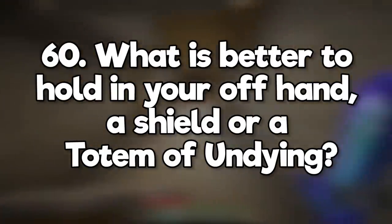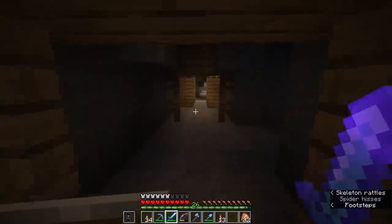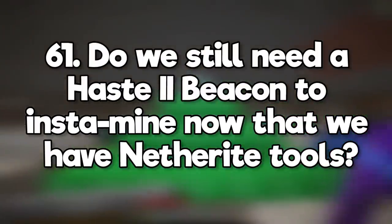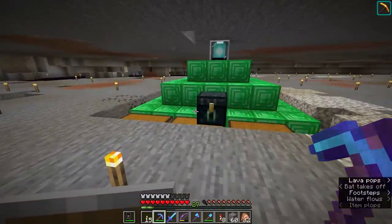What is better to hold in your offhand, a shield or a totem of undying? Hardcore players usually want a totem of undying because they only have one life, but I'd argue a shield can save your life multiple times where a totem only saves you once. Do we still need a Haste 2 beacon to instamine now that we have netherite tools? Yes, netherite tools are faster than diamond, but still nowhere near fast enough to instamine stone without a beacon.